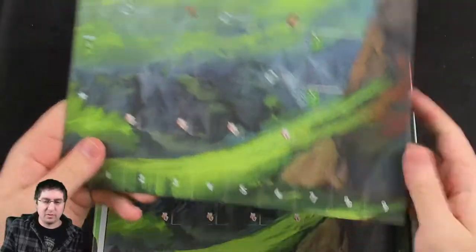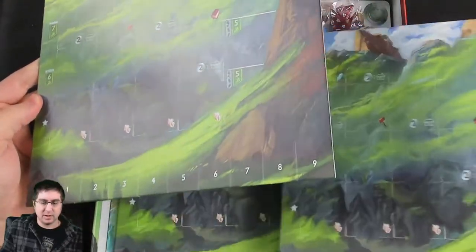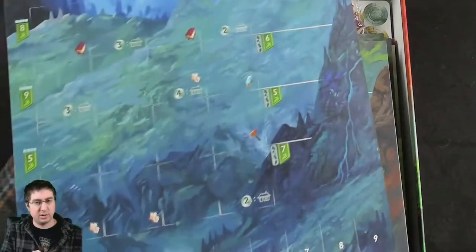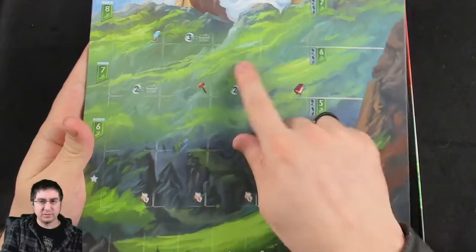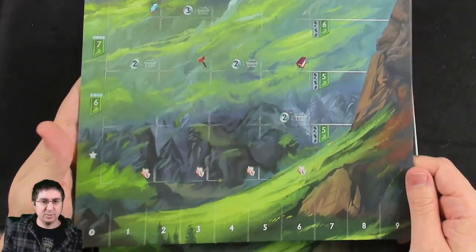Then each person gets their own individual city board where you'll be building your city. It has an underground and above-ground section, and you get various bonuses for covering up things — having sets gets you points at the end. A lot of engine-building stuff, with resource trackers at the bottom.